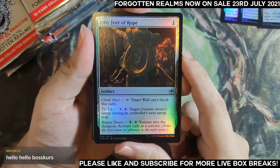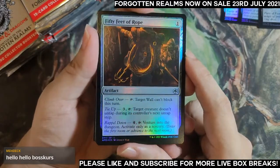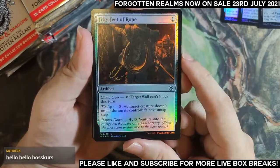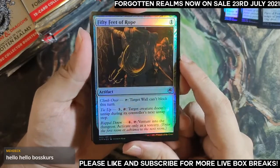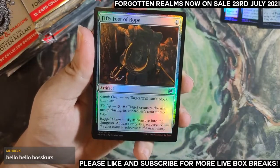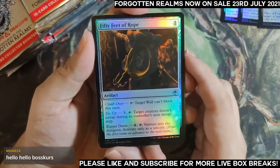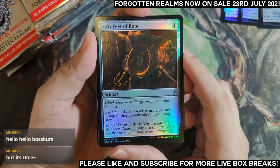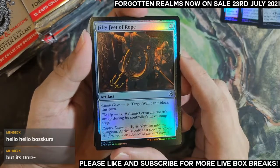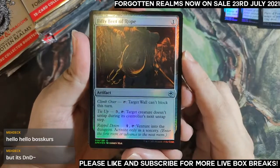I've been told that the draft and sealed play is kind of grindy for this format, so having mana sinks like this is very important to grind out long-term advantages over the game. For constructed play I don't see this being particularly useful. Dungeons feel somewhat underpowered at the moment until someone makes a very efficient dungeon deck. I don't really see dungeon as a constructed mechanic, but for a dungeon-themed deck it would be an important piece.